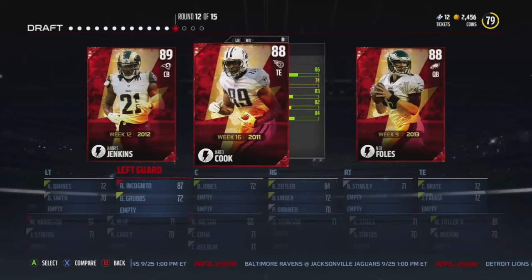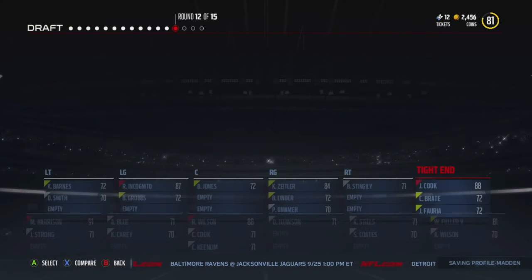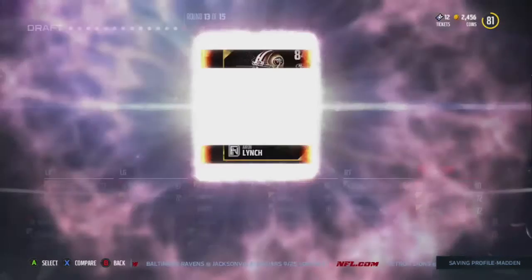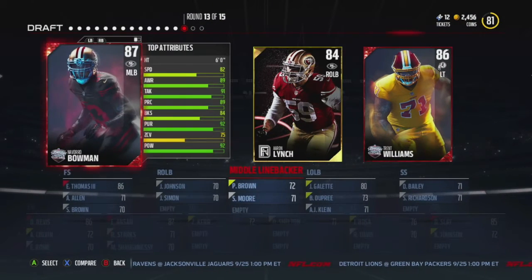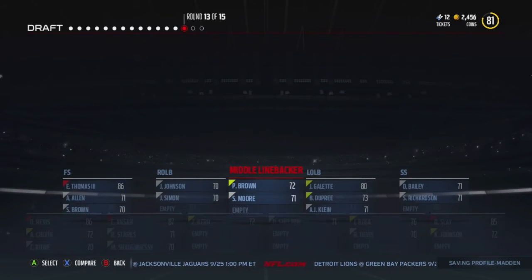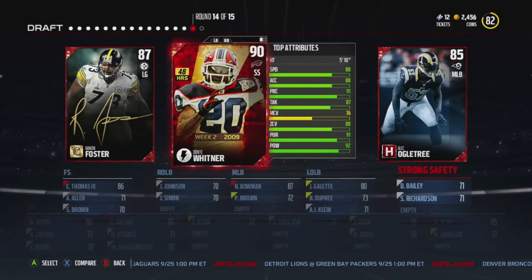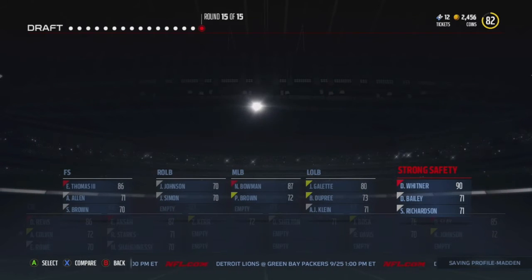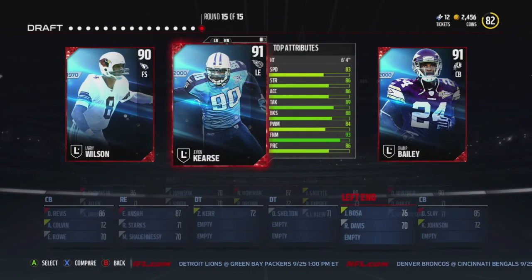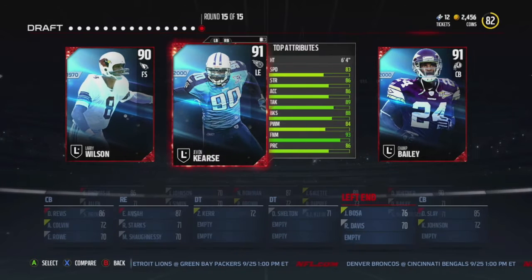Right here we got Jared Cook and we're probably going to go with him because he is a really high overall and he's a tight end, which is what we need. This looks like we might actually have the best draft we've had so far in all these videos. We might hit an 83 overall — which we do, because we have one more legends round. Thanks so much for watching, see you guys in the next one, peace out.